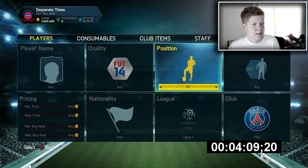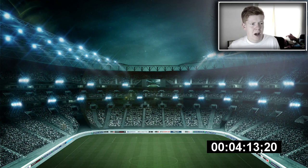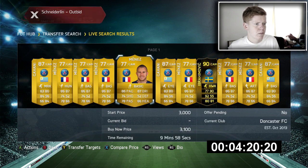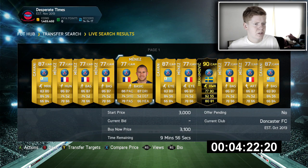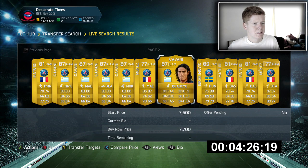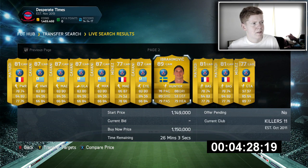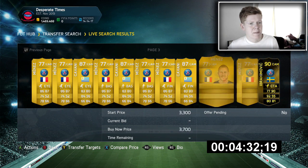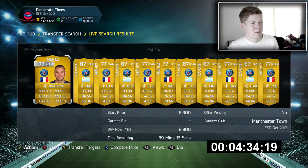Who am I going to get next then? Senna — PSG. Menez would be a shout, but I don't want to get too many French players in the team. Ibra is on my mind, to be honest. I don't know if that's just a bit rash and ridiculous. Is it rash and ridiculous to have Ibra? I wish we had a live stream.